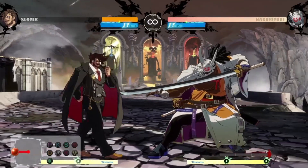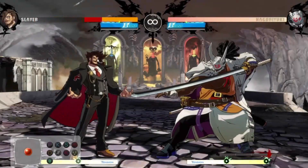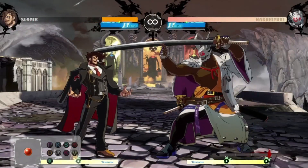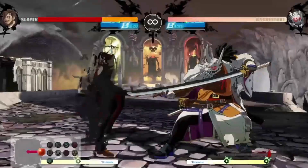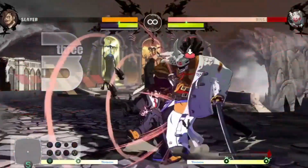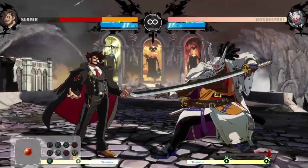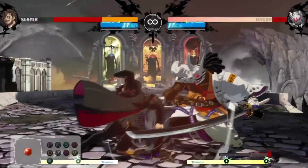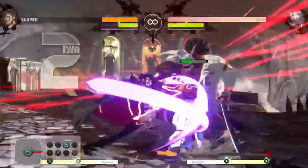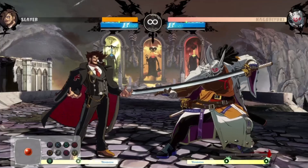Alright, for round starters you can do 5K — like, 5-slash, do that twice. You know, you can blow them up, you can tell them like that. RC for that. 5K yeah, I want to pick up — like, you can walk out that, but I wouldn't want to do that. You can wild assault into that, so yeah.